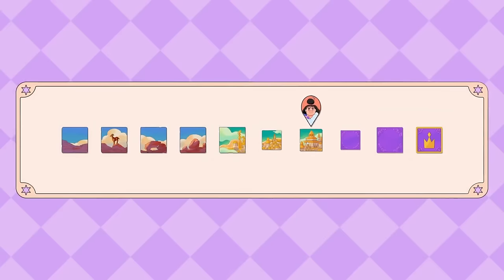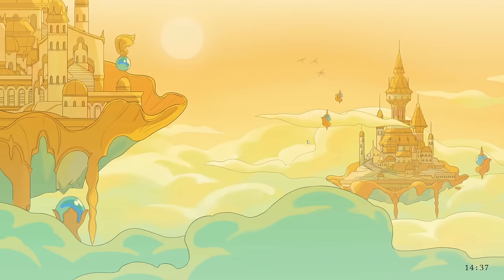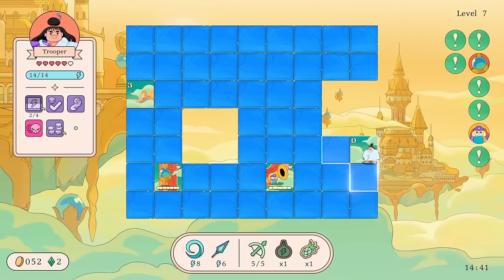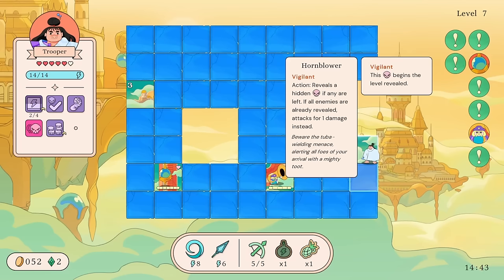I kind of want to level the Spear — I wonder if you can increase its range. I kind of remember using it in the demo a little bit. We got an enemy — action reveals a hidden enemy if any are left.